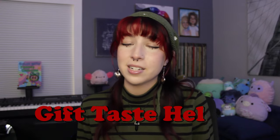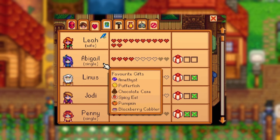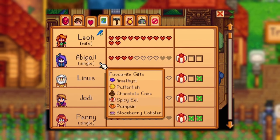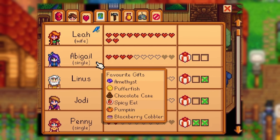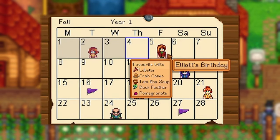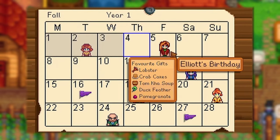Gift Taste Helper by Tea Staples takes the guesswork out of gift giving. When you hover your mouse over any character on the social tab of your inventory or on their special day marked on the town calendar, this mod springs into action. By default, the mod will only show a villager's loved gifts that you have already previously given to them, but this can be toggled on or off via the mod's config settings. With the Gift Taste Helper mod, you'll never have to rely on memory or the Stardew Valley Wiki to figure out what gifts each villager loves.